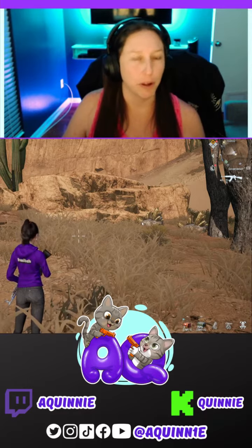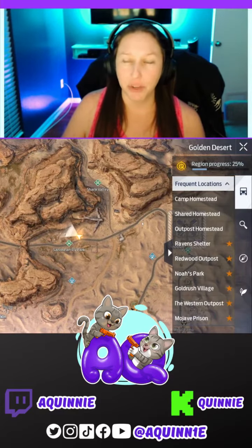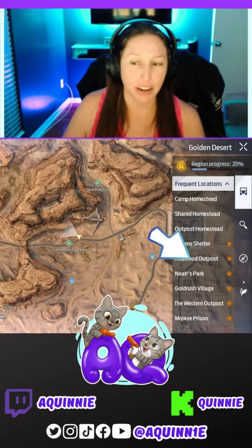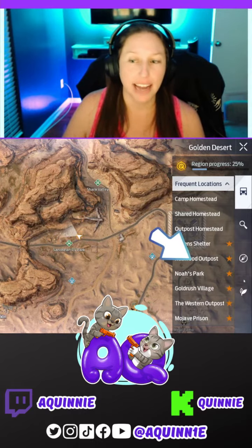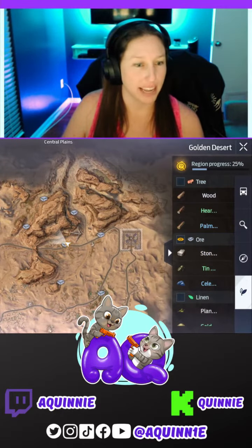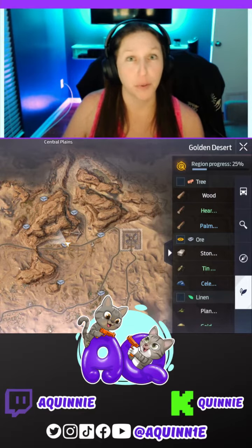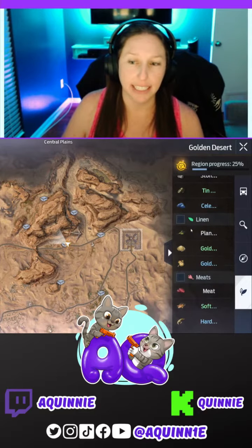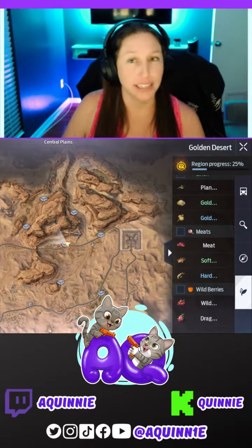All you need to do is pull up your map, and once you have your map open, you'll see these icons over here on the right hand side. If you go down to this leaf icon on the bottom right hand side, it's actually a resource locator. It updates the map with icons representative of the resources in game — you have all your tree resources, your ore resources, linen, meat, wild berries, etc.